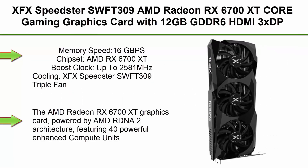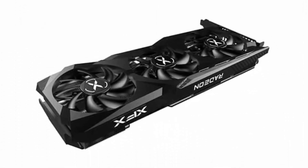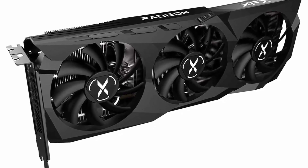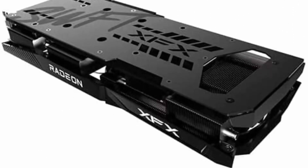Top 9. XFX Speedster SWFT309 AMD Radeon RX 6700 XT Core Gaming Graphics Card with 12GB GDDR6, HDMI, 3x DisplayPort. Model: AMD RDNA 2 RX-67XTYJFDV. Memory Speed: 16Gbps. Chipset: AMD Radeon RX 6700 XT. Boost Clock: up to 2581MHz. Cooling: XFX Speedster SWFT309 Triple Fan. The AMD Radeon RX 6700 XT, powered by AMD RDNA 2 Architecture, featuring 40 powerful enhanced Compute Units, the all-new AMD Infinity Cache and 12GB of dedicated GDDR6 memory, is engineered to deliver ultra-high frame rates and powerhouse 1440p resolution gaming.